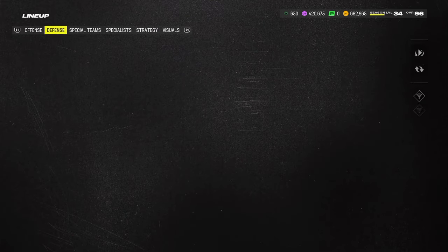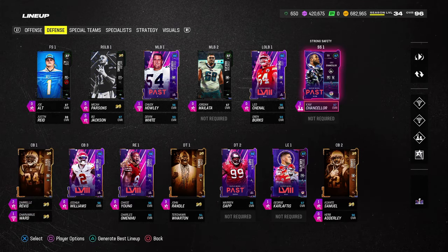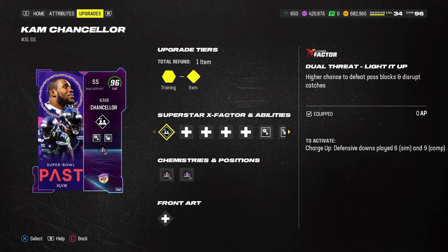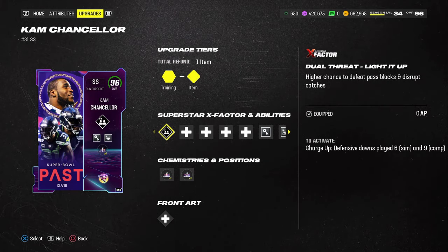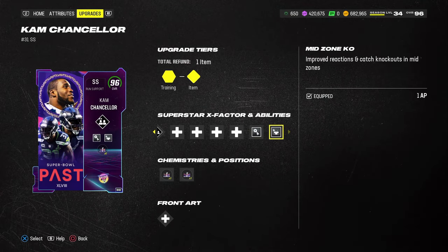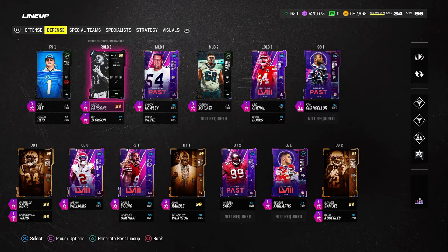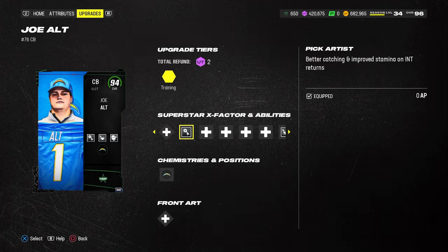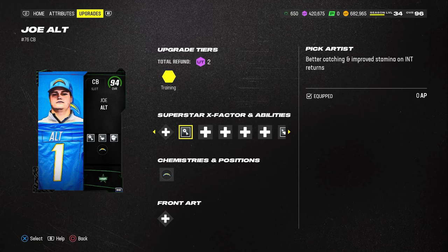Those are the main must-have cards — everything else is up to you. I have the 70-out-of-70 Super Bowl theme team, so Cam Chancellor deserves to be played with his dual threat lit up, which allows him to get all the KOs for both man and zone coverage. If you're not able to do pre-lits, just get any safety with deep zone and mid zone — that's perfectly fine, since I'm not going to put my safeties in a ton of coverage. That's also why I have Joe Alt here with Deep Zone KO, Mid Zone KO, and Pick Artist.